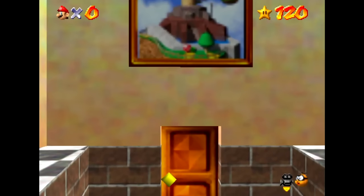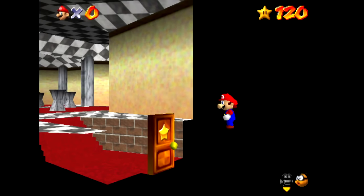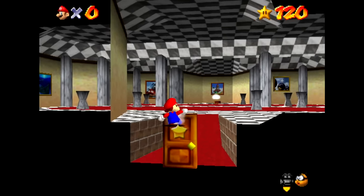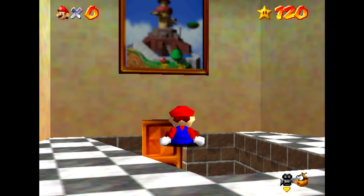Even though we can't reach this door back there, it's funny that the wall back here isn't solid, so you can jump beyond this door. And even though this area looks like air but we know that it's solid, you can make Mario fall asleep here if you stand here for long enough without moving.